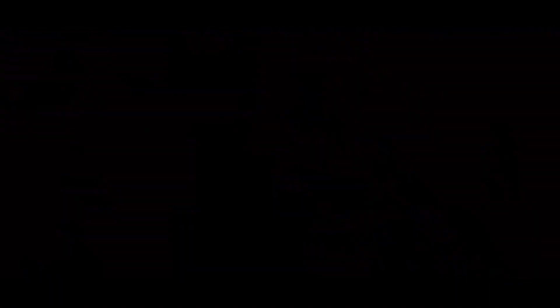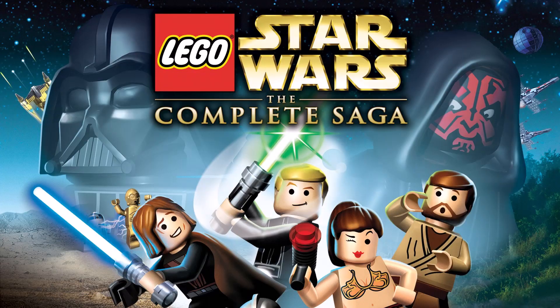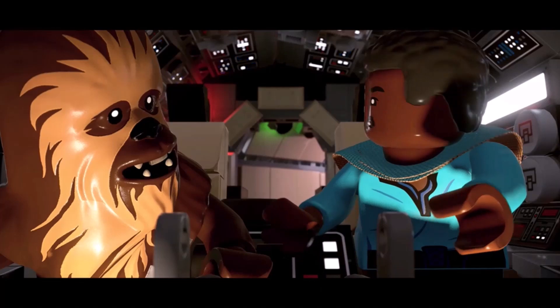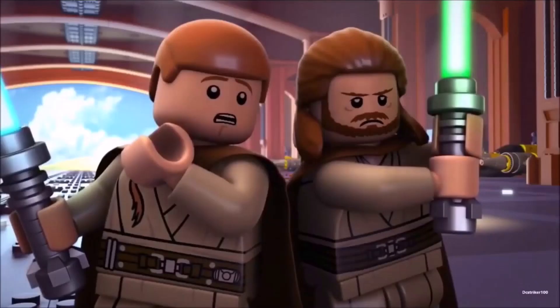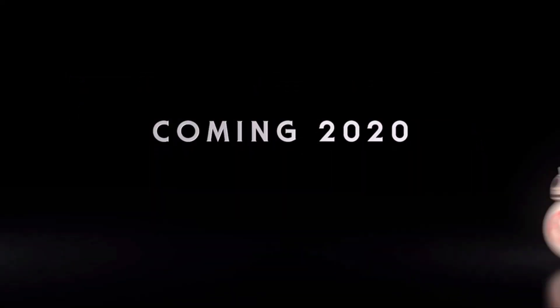This video I'm about to show not only gives us our first look at the game's enhanced and updated graphics when compared to the Complete Saga, which came out back in 2007, but we also get to hear the voice actors and how they sound compared to the actual actors' voices from the films. I know a lot of people were, and currently still are, disappointed with the lack of grunting this game might feature, but the voices sound spot on. I even think that Ewan McGregor came back and reprised his role as the LEGO version of Obi-Wan — that's how accurate the voices sound.